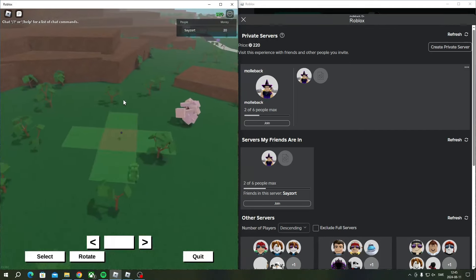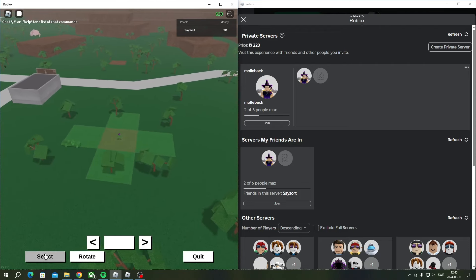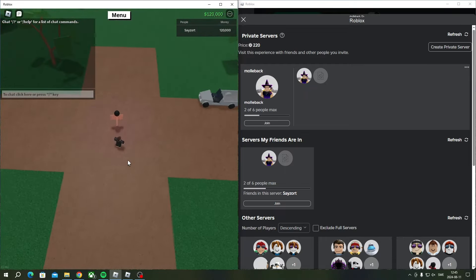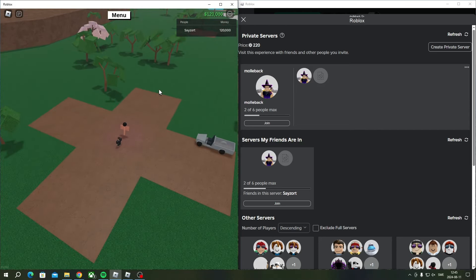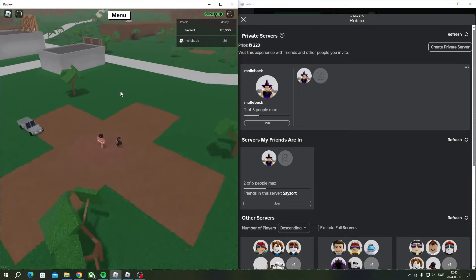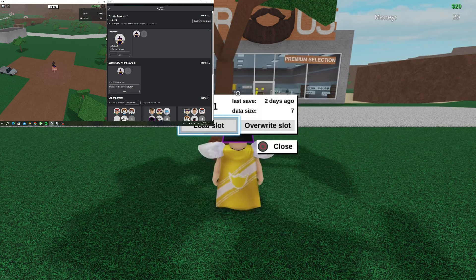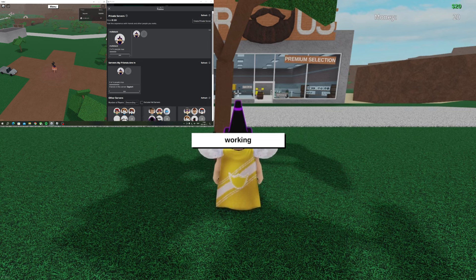Load up a base on the alt account — just one of those square plots. I bought four more because it's a lot easier to dupe when you have more space to place your cars. When you're in the private server with your alt account, join up with your other account so both accounts are on the same server. Then load your base on your main account — it doesn't matter which order you load them.